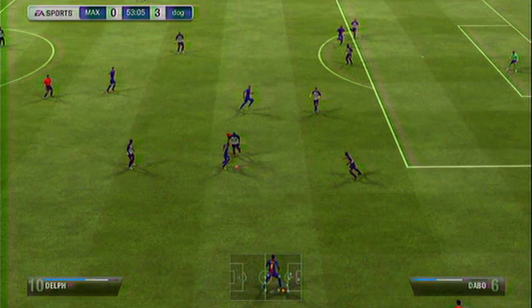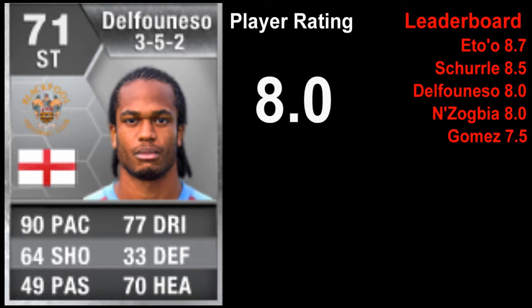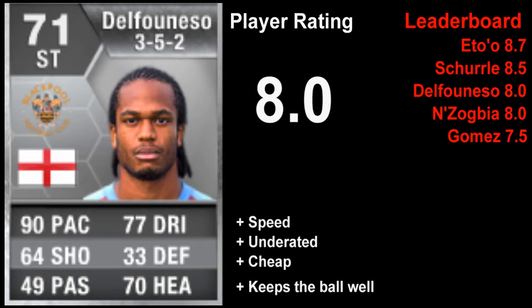Moving on to the overall rating: I've given Nathan D'Alfonso 8 out of 10. His pluses are his good speed — 90 acceleration and 90 sprint speed, absolutely brilliant for a striker. He's really underrated, meaning his stats don't reflect how good he feels, and he's cheap as well. His good mix of dribbling and strength means he can keep the ball well, and his ball control is good too.